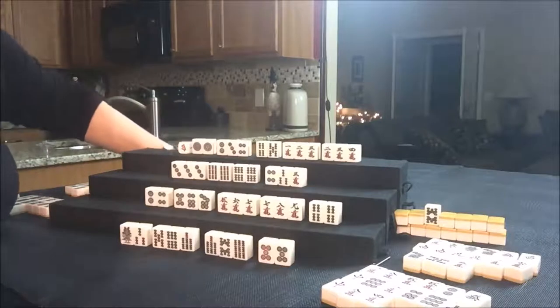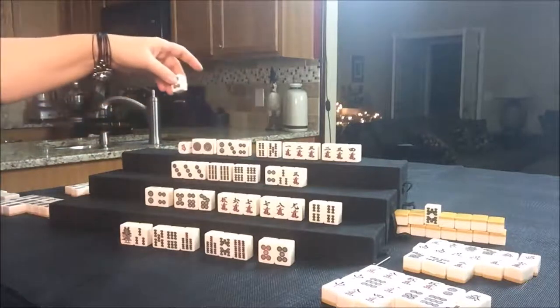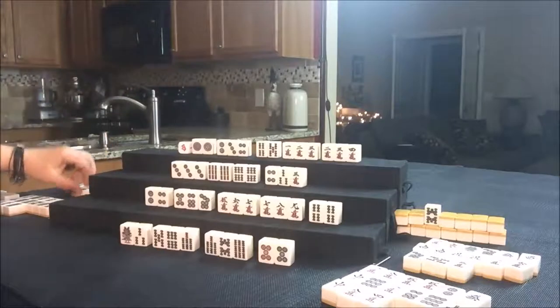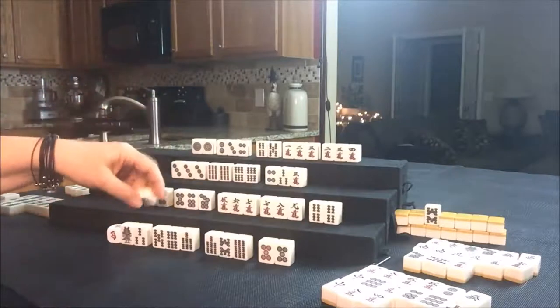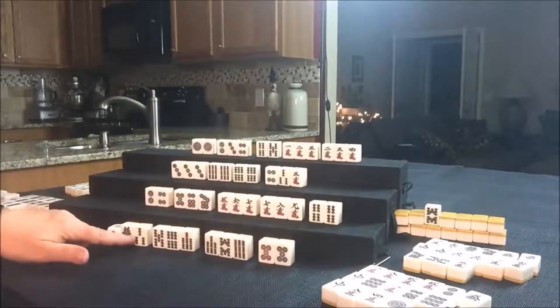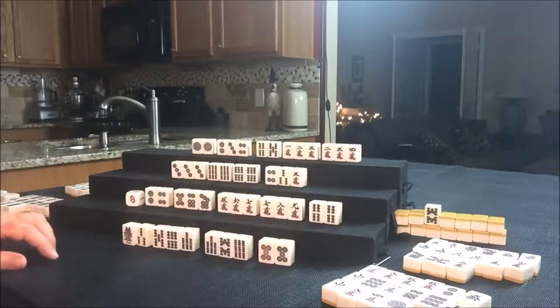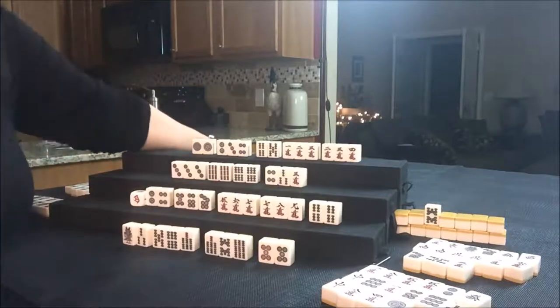Drawing for North: four Dot. They already reached, so their hand is done — discard the four Dot and draw for East. One Dot — discard. They're ready on a two Bam. Did I discard a two Bam? I think I missed a tile — they could have won a while ago. Oops! That happens when you play and don't pay attention. I think I might have missed that two turns ago.